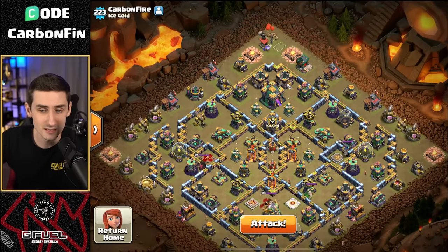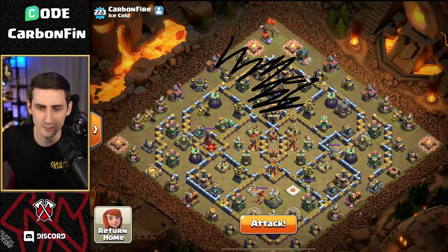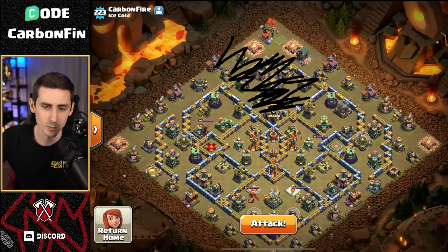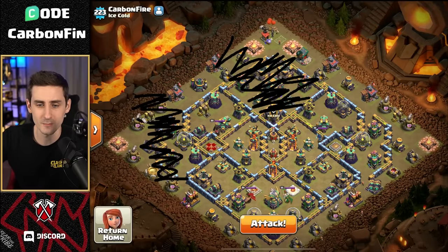So let's take a look at this base. Notice where the town hall is — it's on the top side. We send the queen into the town hall, she grabs this stuff right here. So the queen grabs all that. Then let's say we drop the king and he's supposed to run over here to grab this section.